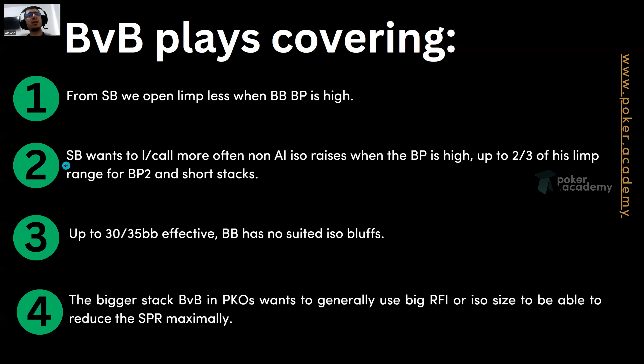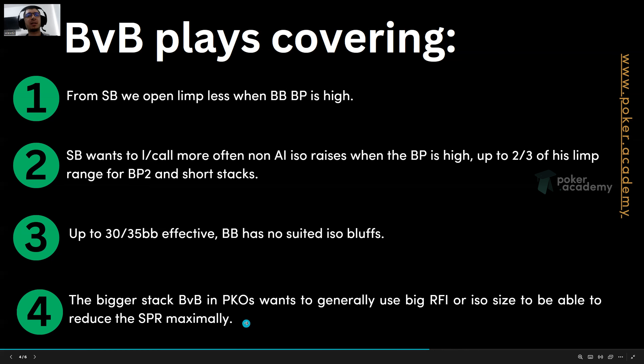The small blind wants to limp-call non-all-in ISO raises more often when bounty power is high — up to two thirds of his limp range for bounty power 2 with short stacks, up to 30-35 blinds effective. The big blind has no suited ISO bluffs, though he still has some suited attack raises. It's important to have a really wide ISO range for value. The bigger stack in blind versus blind PKOs generally wants to use a big raise or ISO size to reduce the SPR maximally.